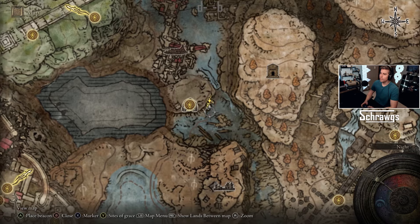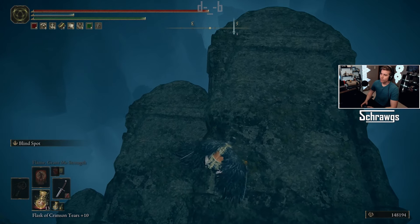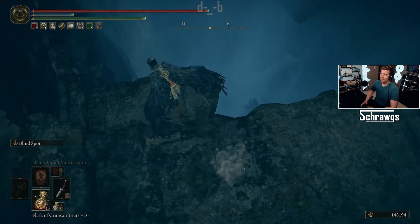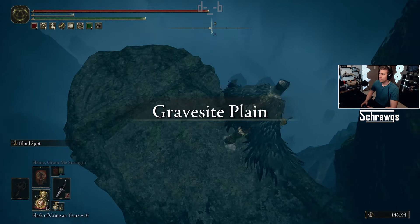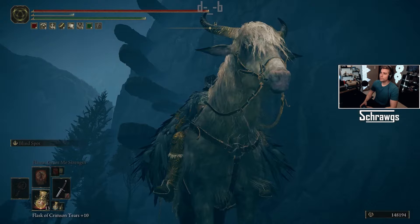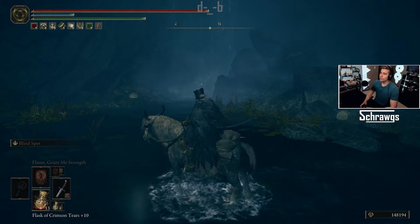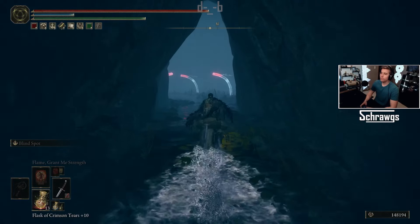You can see those highlighted on the map there. Basically, you're going to have to make your way down, which is quite a ways, but just follow the platforms down. Once you reach the bottom, you can see those are all the platforms that we just got down. It basically takes you right next to the waterfall, and then you can just go right in and grab the item.